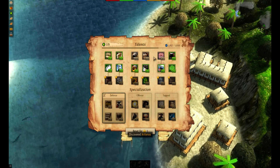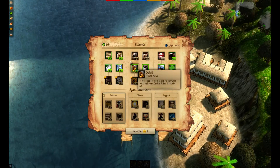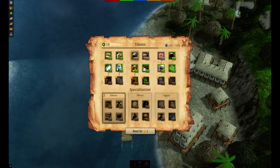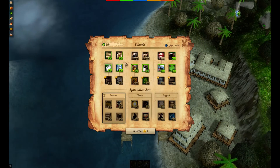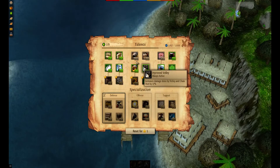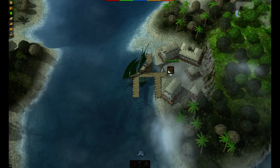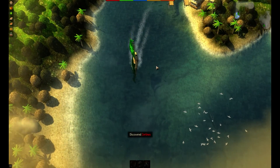Some of the skills are linked, so you have to do the first one to get to the second one. I have my accuracy, damage, and mobility all the way up. I could do damage reduction. We'll go ahead and increase our volley damage here. And then it looks like the reset is pretty cheap, at least for the first one. I haven't done it yet, so I don't know if it gets more expensive every time you reset your skills or not.